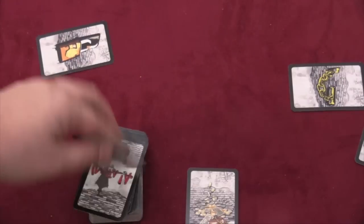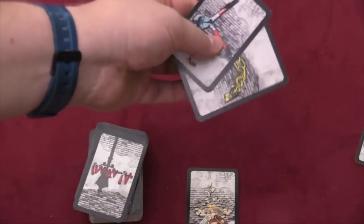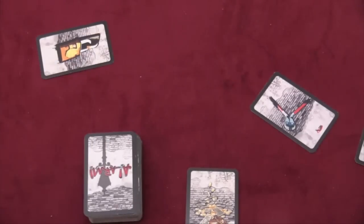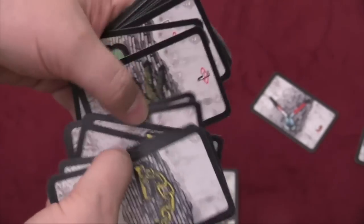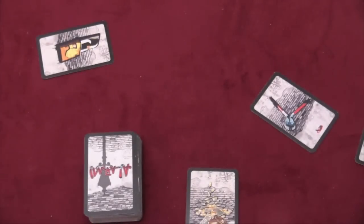Each player then takes what they've gotten and puts it in front of them, and we start another round. Sometimes you'll draw something that cancels out something — so this cancels out the lock and chain, so if you got this card they would cancel each other out. If you got just this card, you would hang on to it. There's all sorts of different cards in the deck — dogs and different things that will cancel out. There's a four-leaf clover that cancels any of the four negative items, although you can't save it — you have to use it as soon as you draw it.